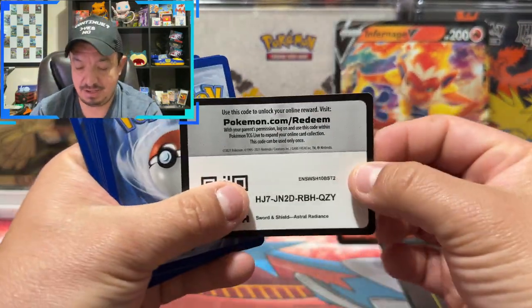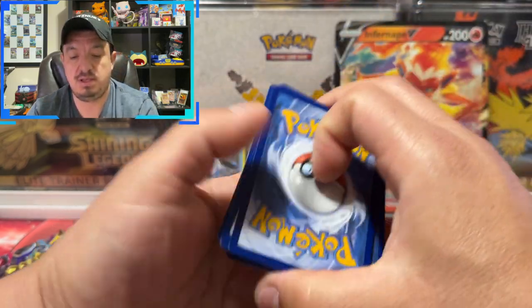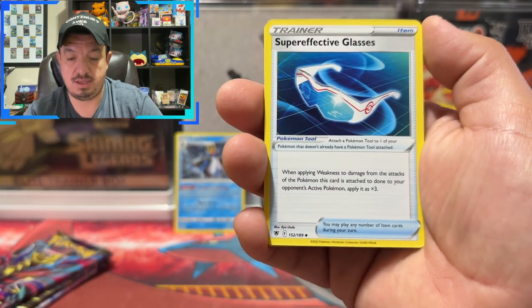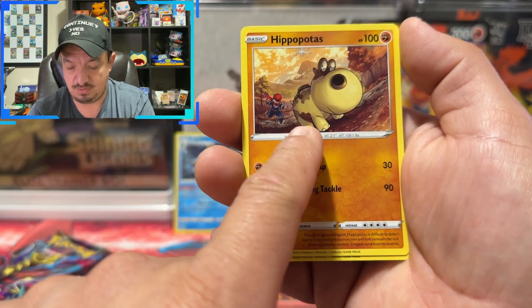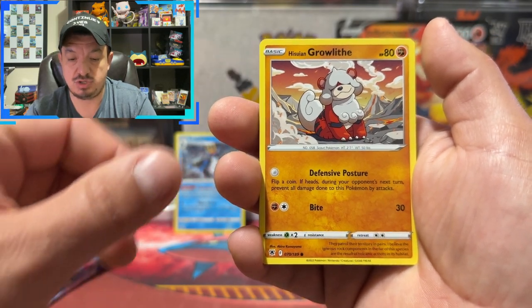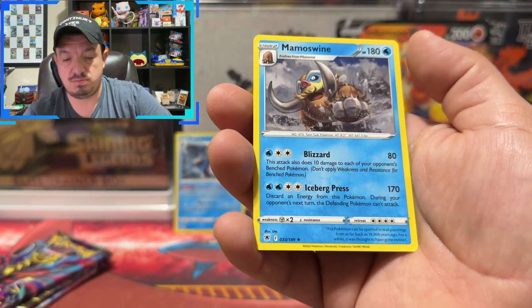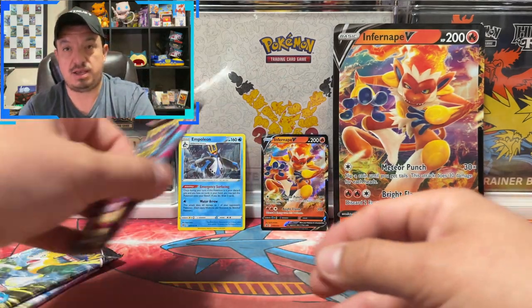Yeah, that sounds about right. Here's the code card. One, two, three, four to the front — fire energy, nope, psychic. We have a Quilava, Golduck, Super Effective Glasses, Bergmite, Hippopotas — looks like he's running away or about to get caught. Cinder Quill, Growlithe, Scyther, Bronzor reverse holo. Rare non-holographic card.